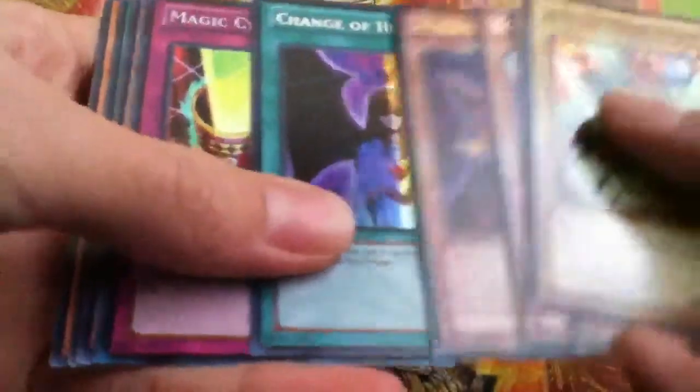Tune Dark Magician Girl, Breaker Ultra, Change of Heart Secret, and Magic Cylinder Super. I'm getting all these banned cards.